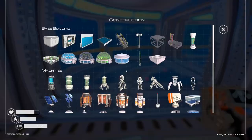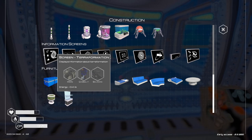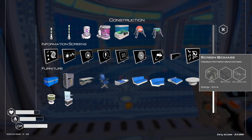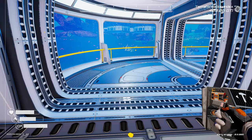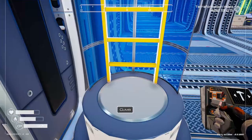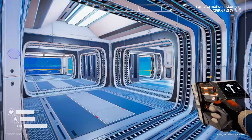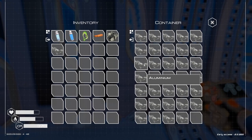Can we craft that biomass screen? Terraformation screen progress, blueprints, mapping — we need iron, silicon, and aluminum. Let's get that screen. Iron and aluminum are over on this side.